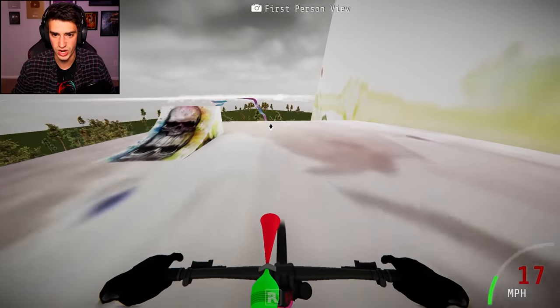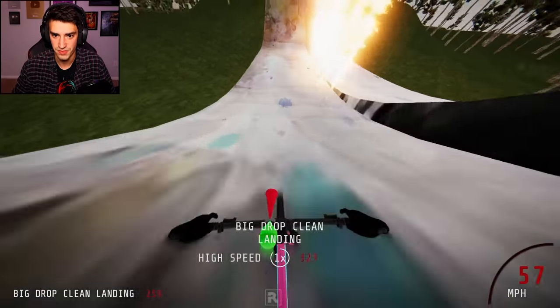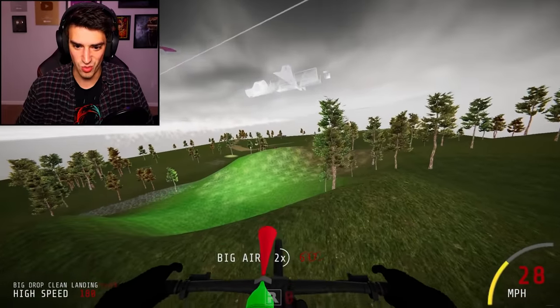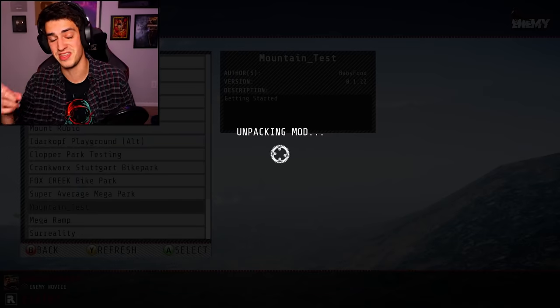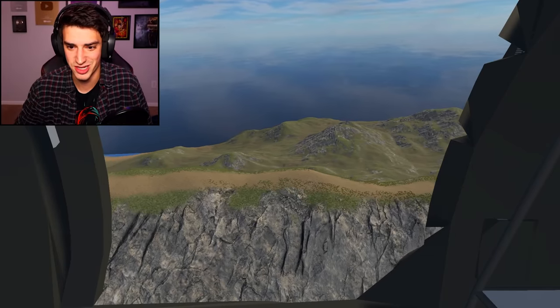I don't think I can get up there. I want to see what a first person tail whip looks like. Check it — here we go. Oh, it whipped! I can't get the speed on this mountain test. Dude, this will be the ultimate test of trickery-ness. Oh yeah, it starts with a helicopter.